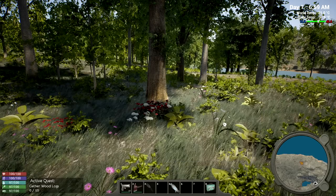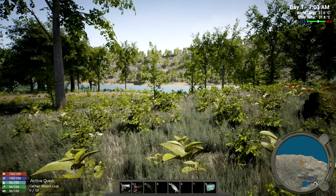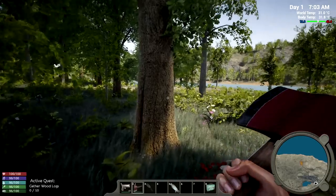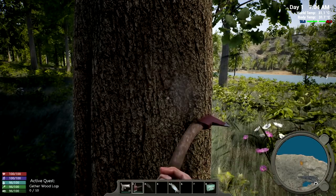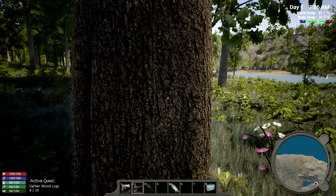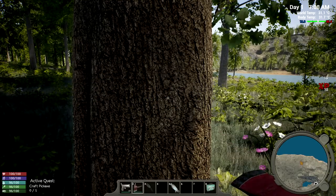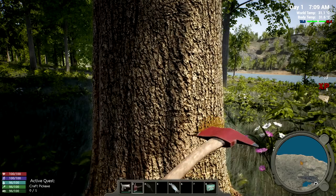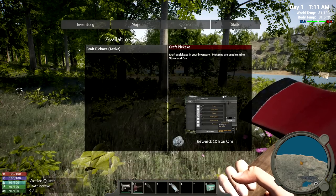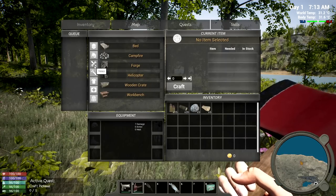We'll have to figure out the stats as we go - maybe there's a mental state, or maybe it's just food and water. Let's grab the axe and chop down a tree. It's probably not optimized yet since it's experimental. Let me see how the game plays. We finished the task and got a little reward - we ended up getting some iron ore for doing that work.